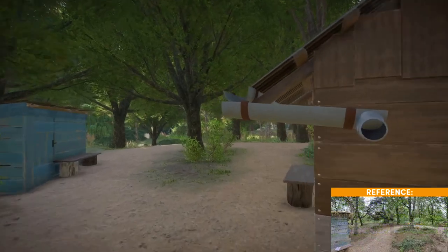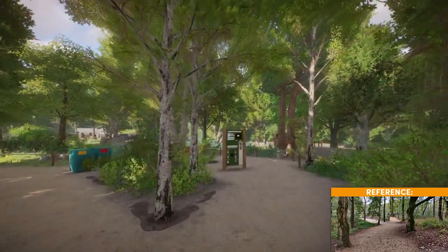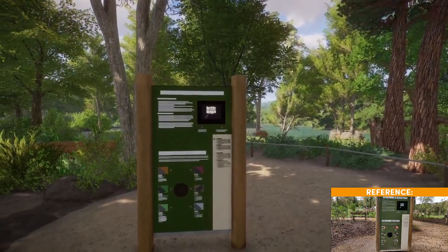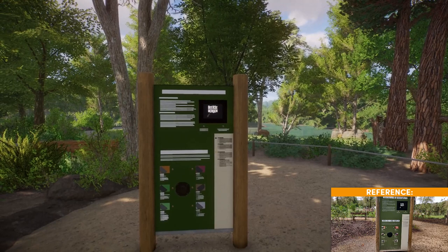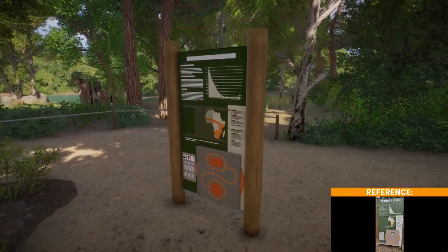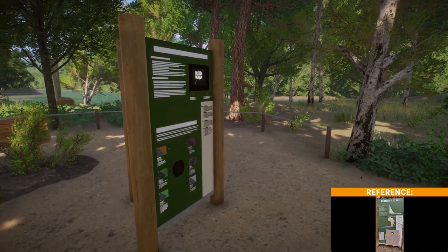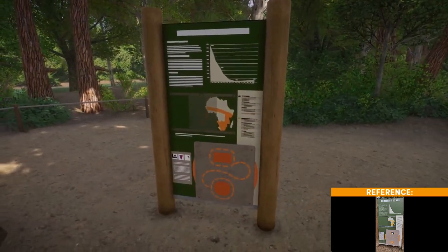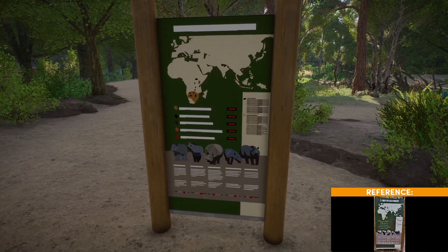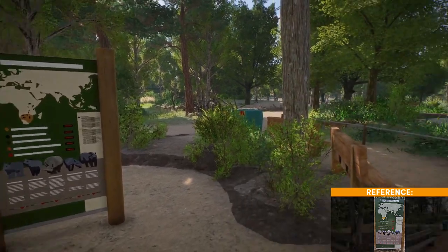After that you come into the actual black rhino area and get to the first habitat, with an education pillar covering a lot of information — what do zoos do to help rhinos, what is being done in the world by groups like the Black Mambas, and why it's important, because rhino numbers are dropping worldwide.